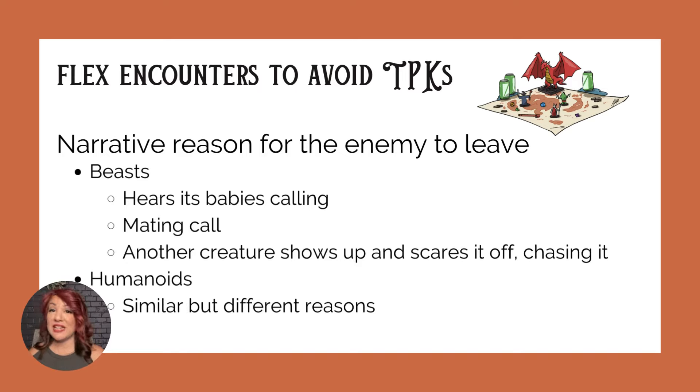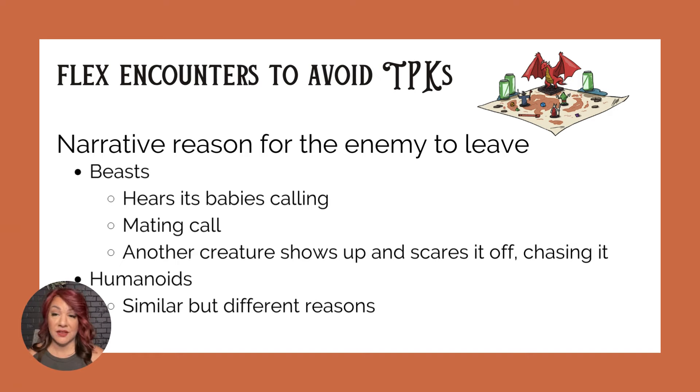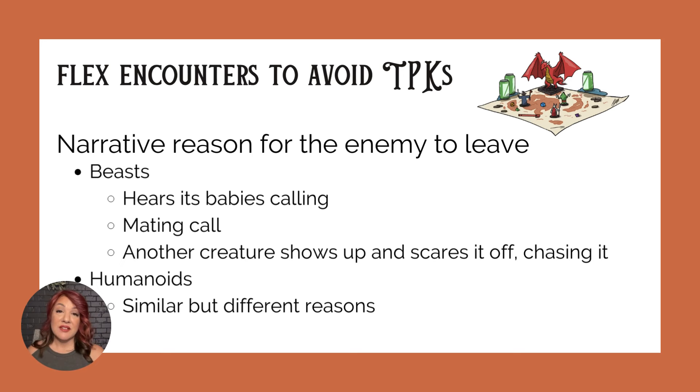Firstly, you should give the monster a narrative reason to leave. Consider your party is fighting some sort of beast — what if that beast hears its babies calling off in the distance? Now the monster's priority is no longer destroying the party; it needs to get to its babies. What if it hears some sort of mating call? You could also have some bigger, scarier creatures show up and scare the griffin off.